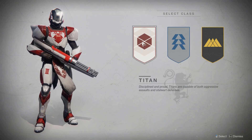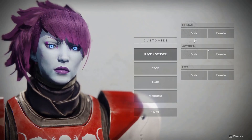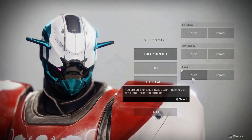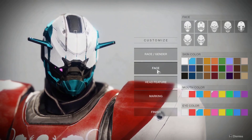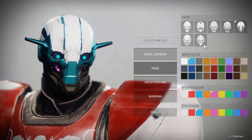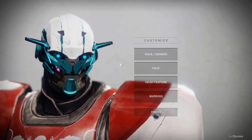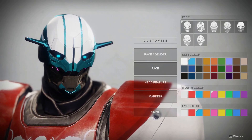I'm gonna go Titan anyway. We have Discipline and Proud — that's cool. Male Awoken, Exo... Exo's cool. I remember some of this from Destiny 1 a little bit. Some of these remind me of like Bumblebee.